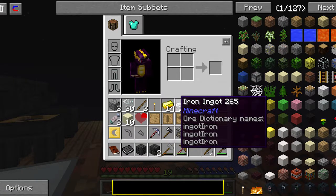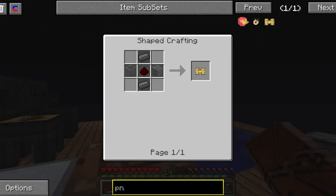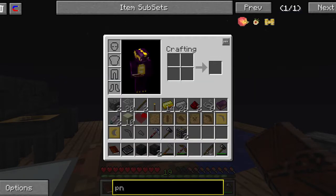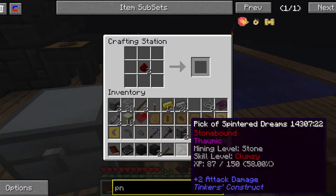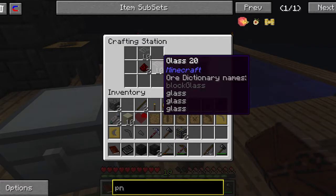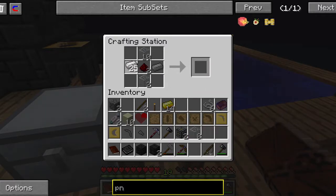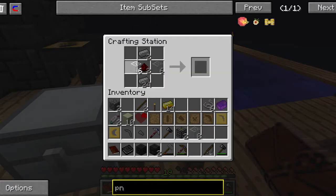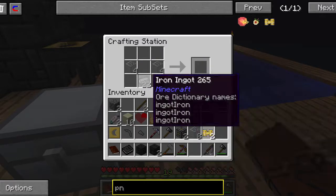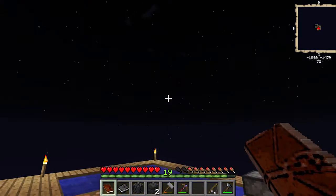Let me look up the pneumatic servo recipe. And remember - that's glass and redstone. Glass on top? Or glass on the sides? And we've got the machine parts and the pneumatic servo done.